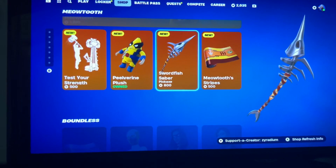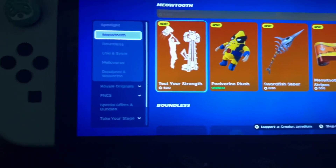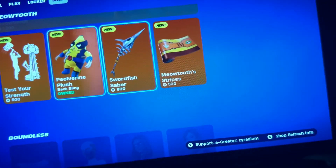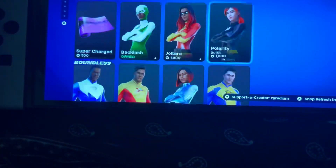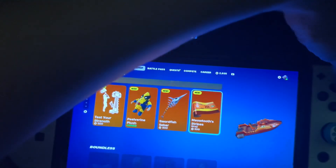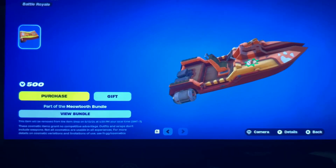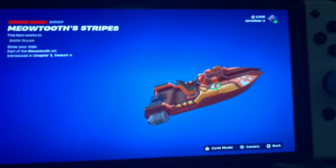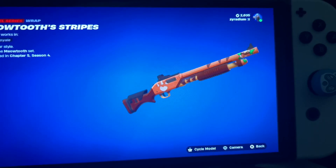Swordfish Saber. All right, so we got the Meow Tooth stripes as well. Oh my gosh, I pressed the actual stripes. Okay, hold on. All right, there we go. Cycle — that looks pretty cool.